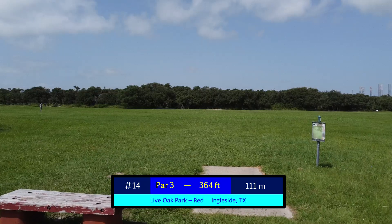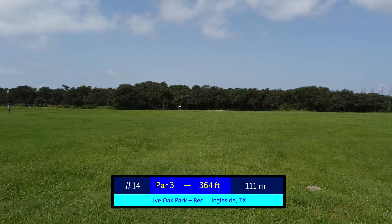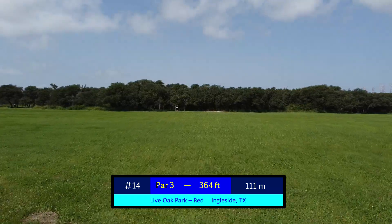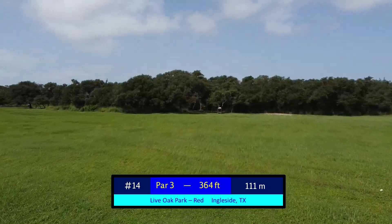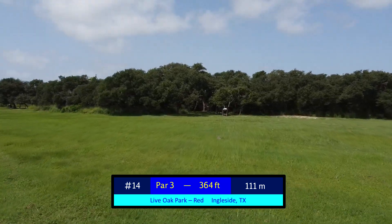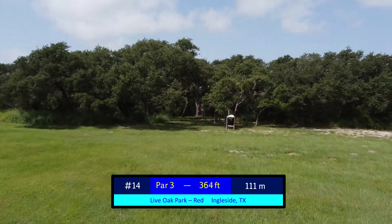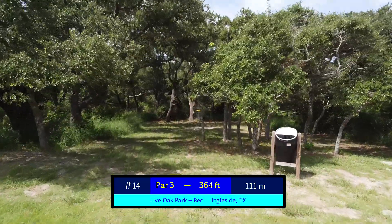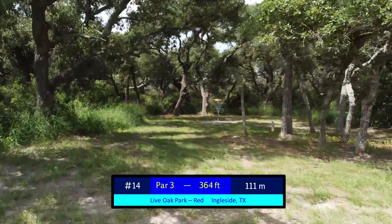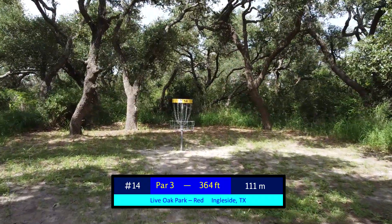Hole 14 is 364 feet and brings you back across the field you just threw over on 13. Generally off the tee, you can throw it wherever you like, favoring generally the right-hand side, because the left-hand gap left of this upcoming trashcan is larger than the right-hand gap. From there, you throw just an upshot through the trees — sometimes over — and it gives you a reasonable par opportunity.